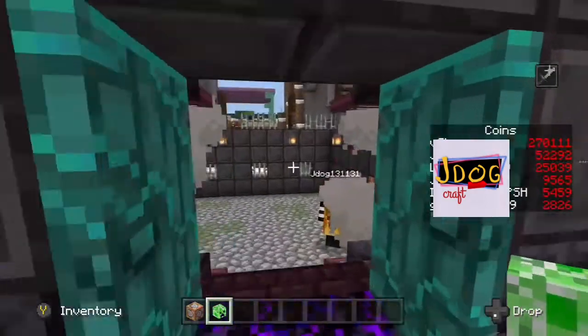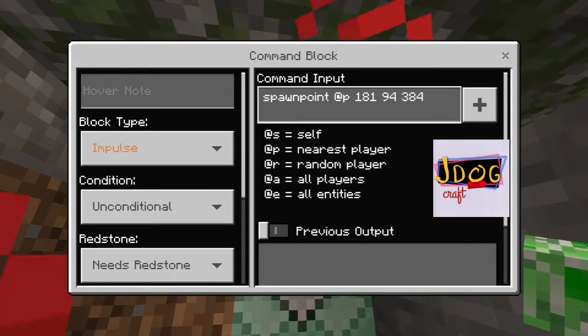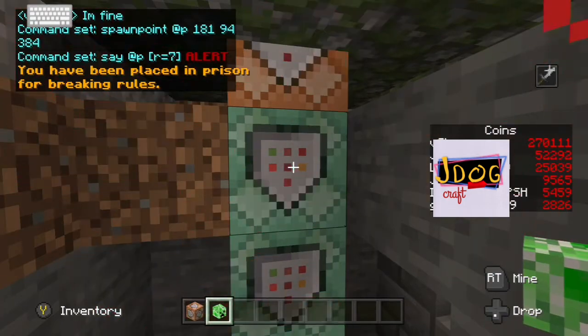Let me quickly walk you through the commands — it's actually only a small series of commands. We'll start off with the spawn point: we're going to set the spawn point to exactly on top of this orange block, because that means every time he respawns he'll fall onto it and activate the whole series. It's a spawn point at p — coordinates — impulse, unconditional, needs redstone. That then follows with a chain unconditional always active, and then a command at p with a range of seven: alert 'You have been placed in prison for breaking the rules.' You can change that message to whatever you want.